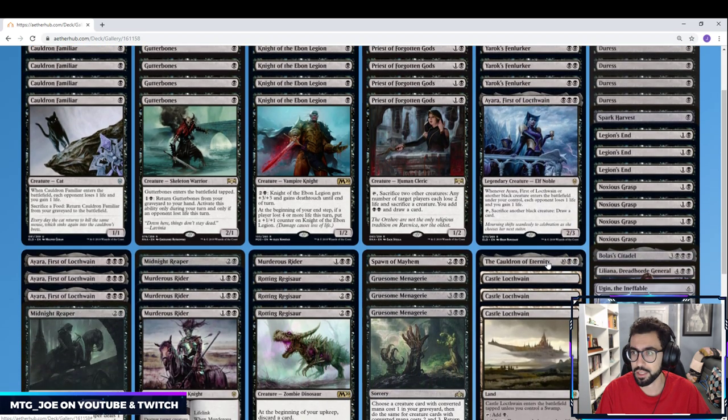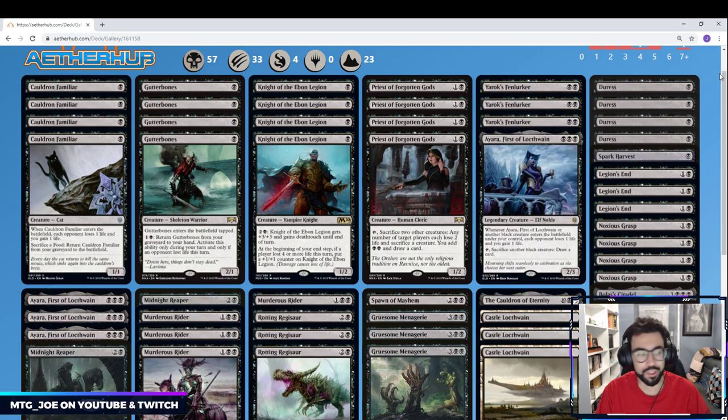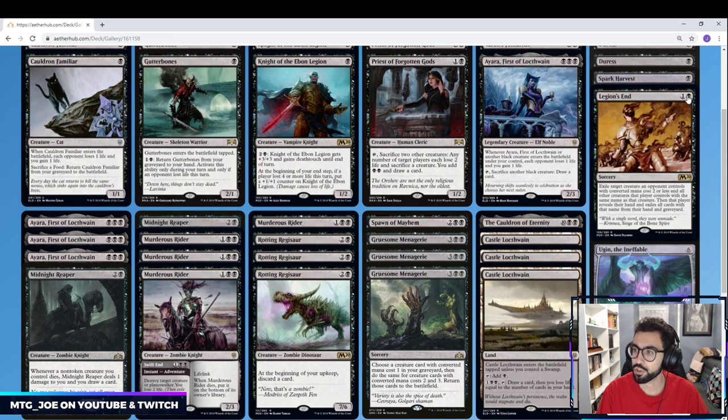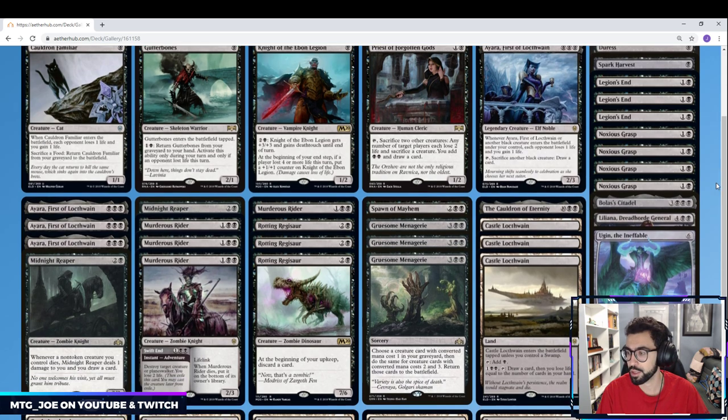Sideboard-wise, as always with these decks, it's a work in progress until we know what the meta's like, but this is my first kick at it. Four Duress versus any sort of control or mid-range mirrors. There's also Spark Harvest — we have a lot of cheap creatures, so it's effectively a one-mana removal spell; might consider going up on those in lieu of a Duress. Three Legion's End for Hydroid Krasis or go-wide decks — if there are a lot of Knights or Aggro decks, this deals with go-wide strategies. Four Noxious Grasps as a concession to green, which is very powerful right now, with a lot of green Stompy lists showing up in preview events.